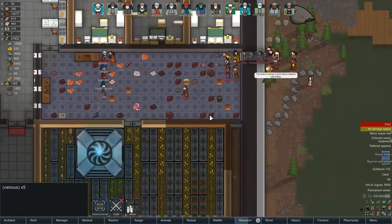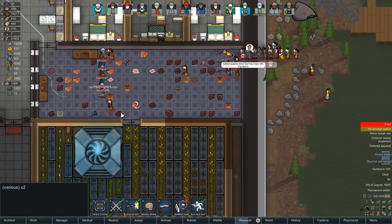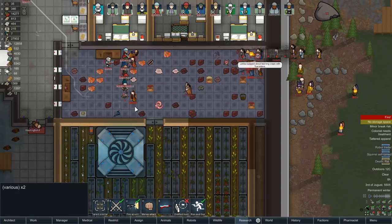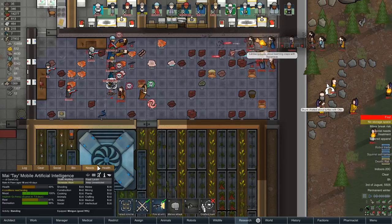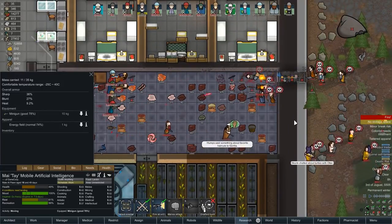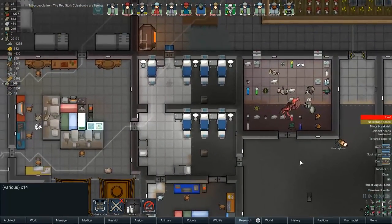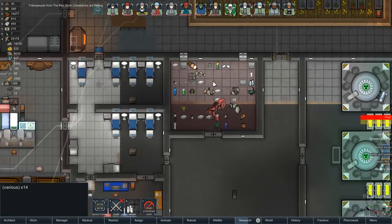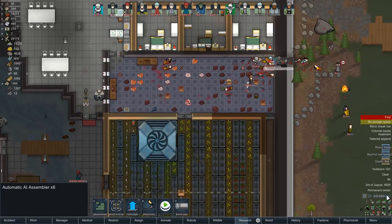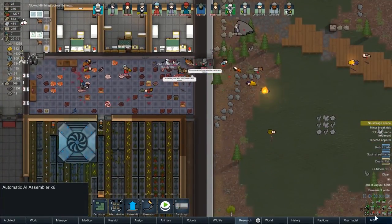Rat One - F's in chat please for Rat One. I didn't even realize we had a pet rat but apparently we did. They're fleeing now - okay, everybody stand down. Field test of the new and improved hospital! We haven't lost anyone though. We've got some good genetic material as well. I said we were going out hunting this episode but it's taken a little bit longer than I thought, I'm still trying to rebuild. But hey, they brought the fight to us, so that saved us some time.